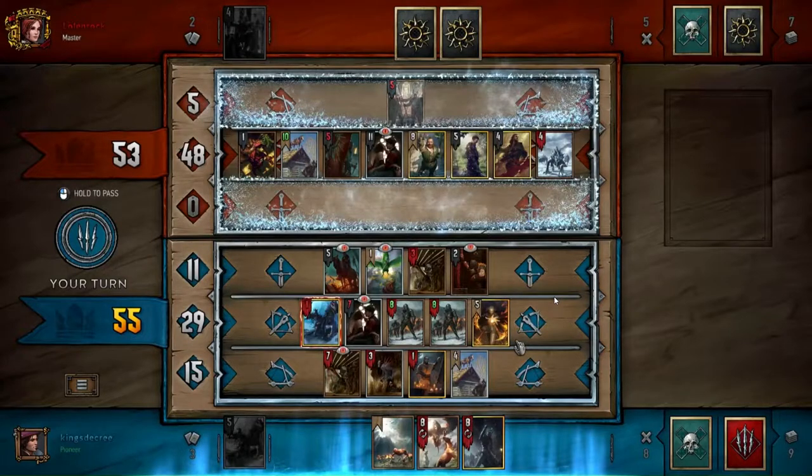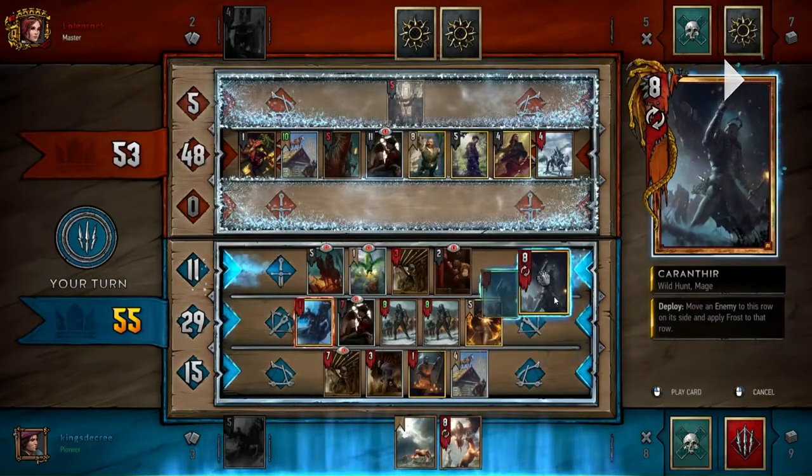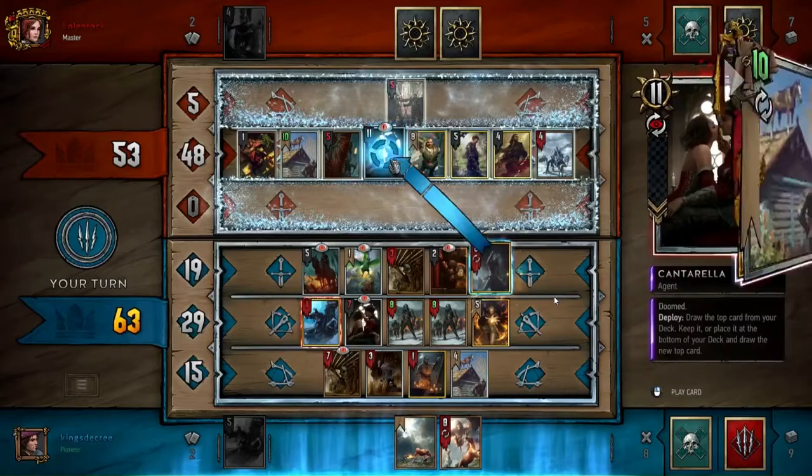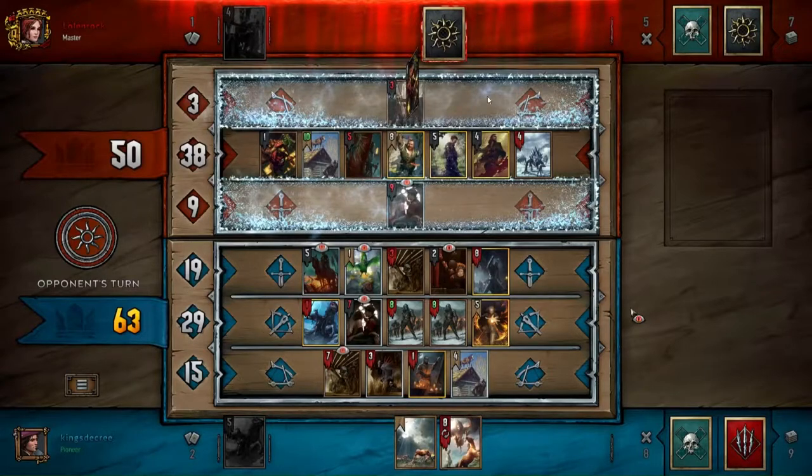Gales is like a combination of both divided by two — you get access to a gold card and you get to pick which one it is, but it's not a guaranteed choice within specific card types. It's a weird thing, especially if you want to use Gales to draw a spy. I kind of dislike Gales inherently because of that. By the way, when I said earlier I was going to move the Impaired Brigade to the Sieve row to get as much value as possible — that's exactly what's happening here.